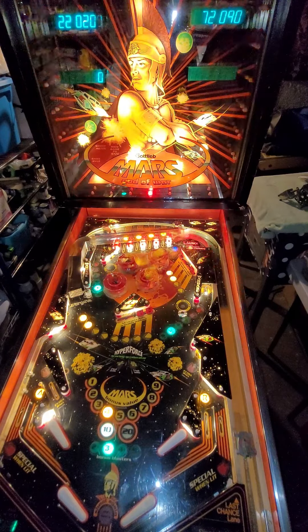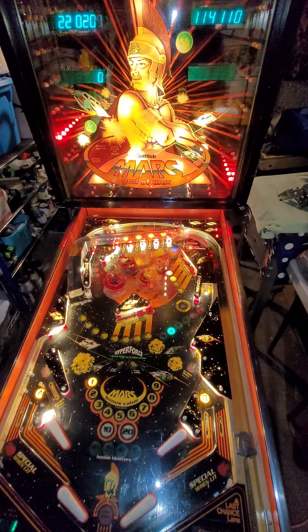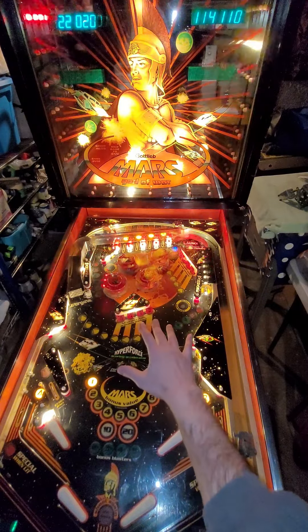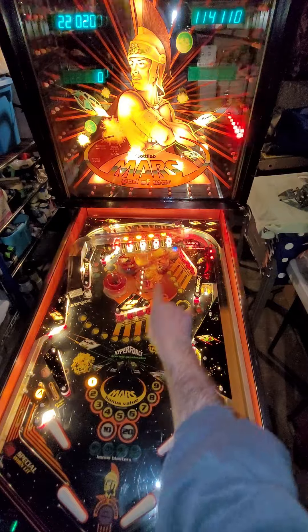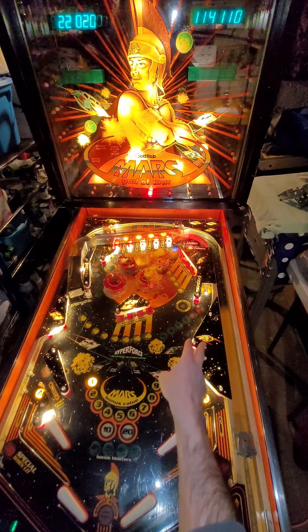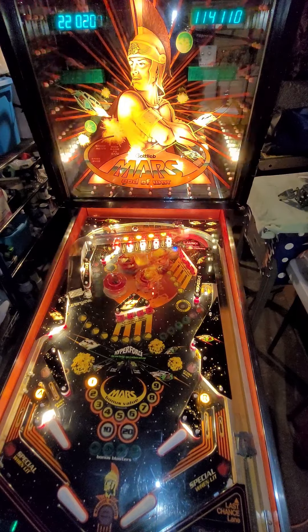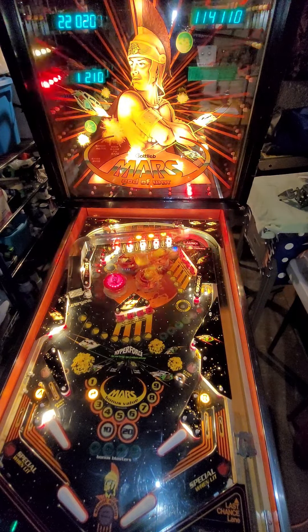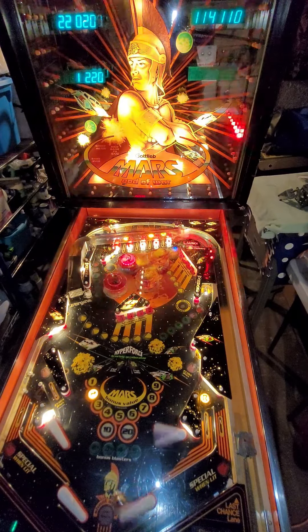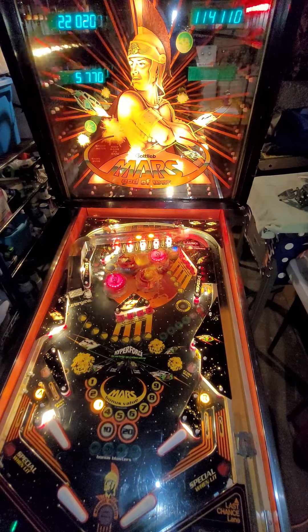Did you lock them all? I just put it in the tube. What I do know is you want to hit drop target banks down, which lights a lock over there. Another drop target bank — doesn't matter — lights a lock up that alley. You can do a two-ball multiball or a three-ball multiball if you want to press your luck. You can change the pop bumper that's lit with your right flipper to get that extra thousand points. Roll over the MARS letters — it'll give you your bonus multiplier.